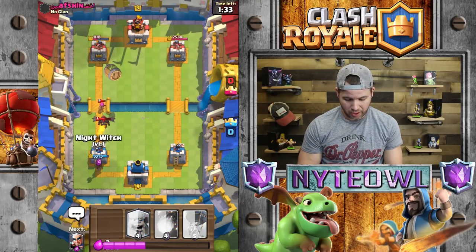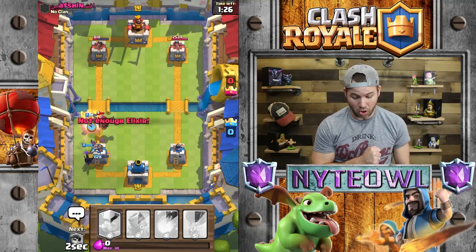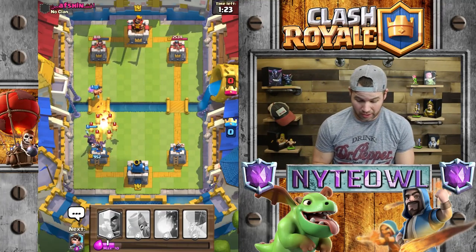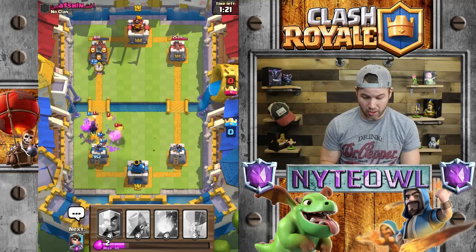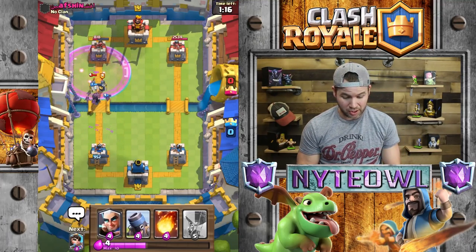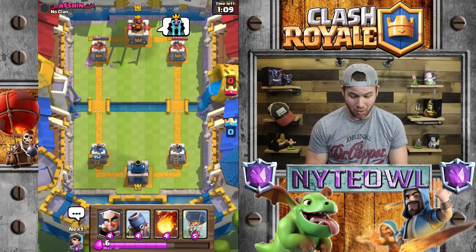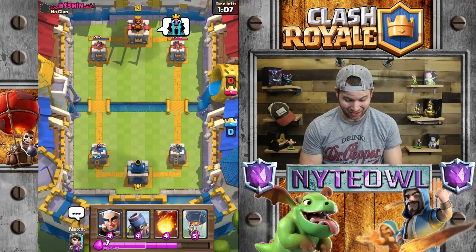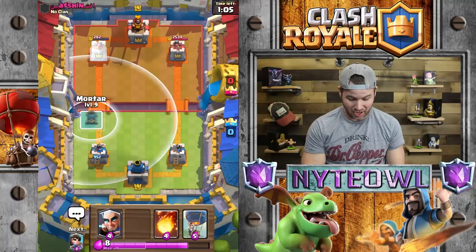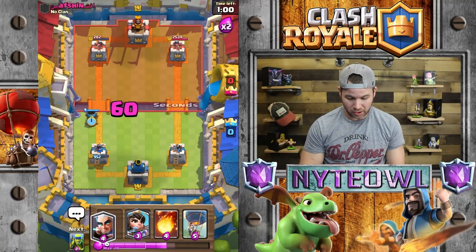I gotta go Lumberjack up here just to soak up all that damage and take out that Archer. Hopefully we can get some damage on the tower — nope, not gonna happen. Come on, rage up — take those Guards out like you've never taken Guards out before! Yes! Those bats rocked that tower. Let's go Mortar again and get Magic Archer in — we'll get at least one shot off.